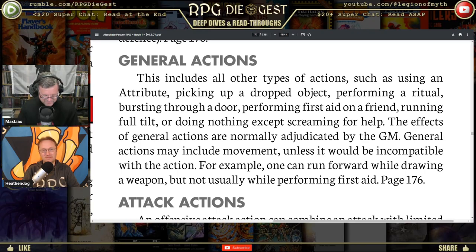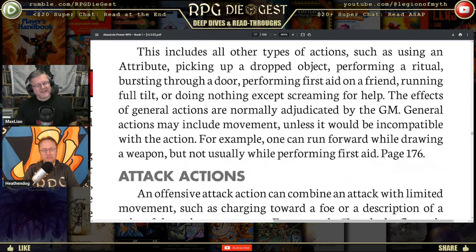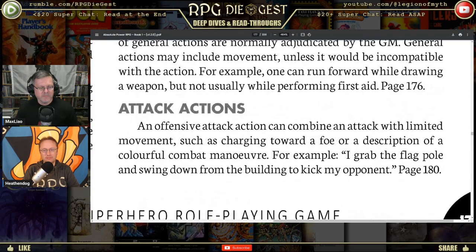General actions may include movement unless incompatible — you can run forward while drawing a weapon but not while performing first aid. An offensive attack action can combine an attack with limited movement, such as charging toward a foe or a colorful combat maneuver like grabbing a flagpole and swinging down from a building to kick your opponent. This is actually the hardest part of writing combat rules — adjudicating movement before, during, or after a combat action.